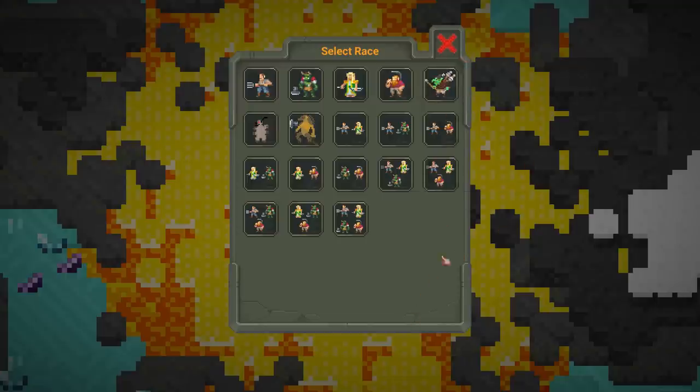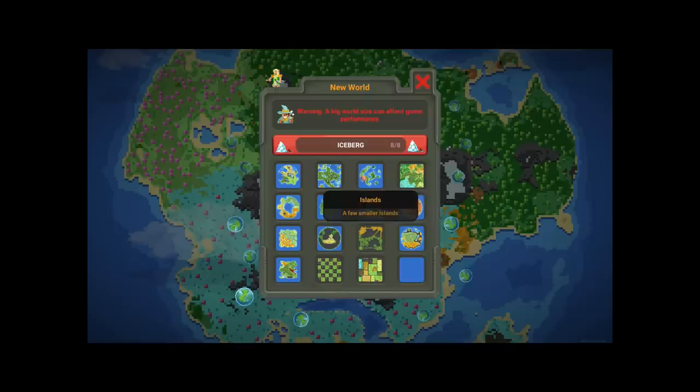So what we're going to do today is put the orcs, the strongest race, with the elves, the weakest race, and put them up against the humans and the dwarves, which are both kind of good. So hopefully it'll balance out, but I'm also very curious.